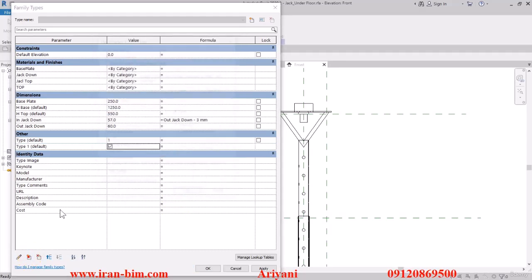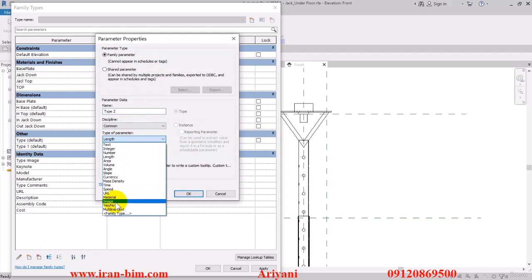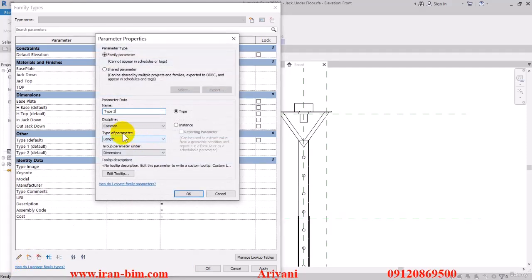Open it up again and put in 'type 2'. This one is going to be Yes/No again, then Instance, Other, and OK.